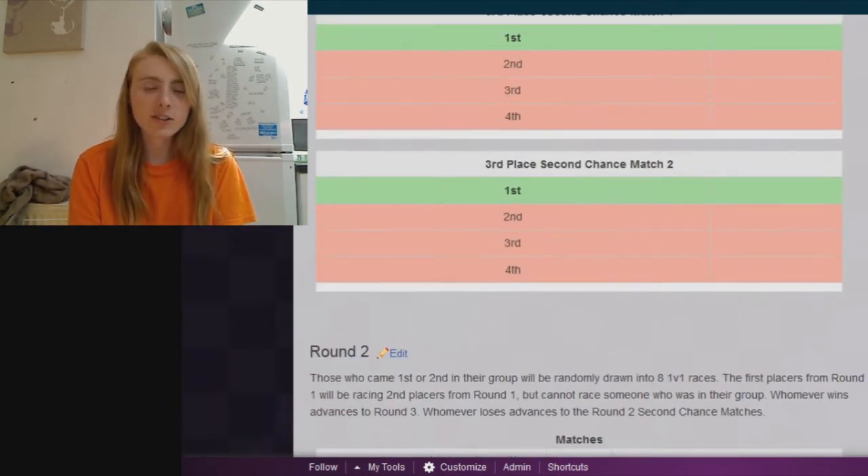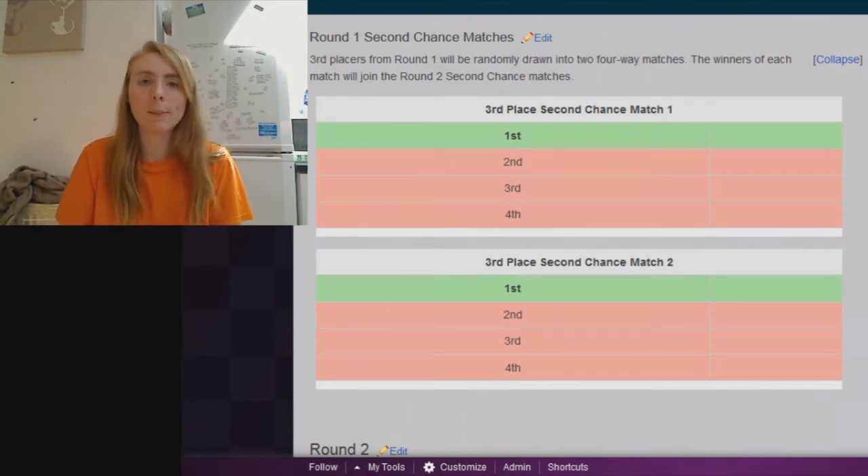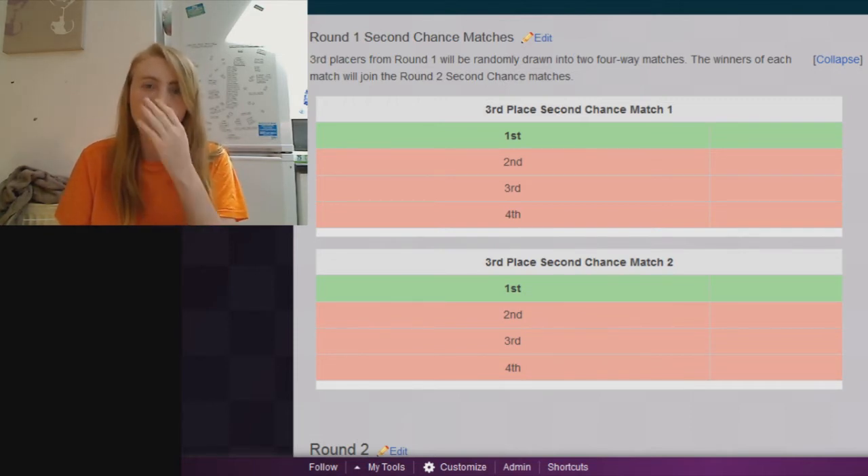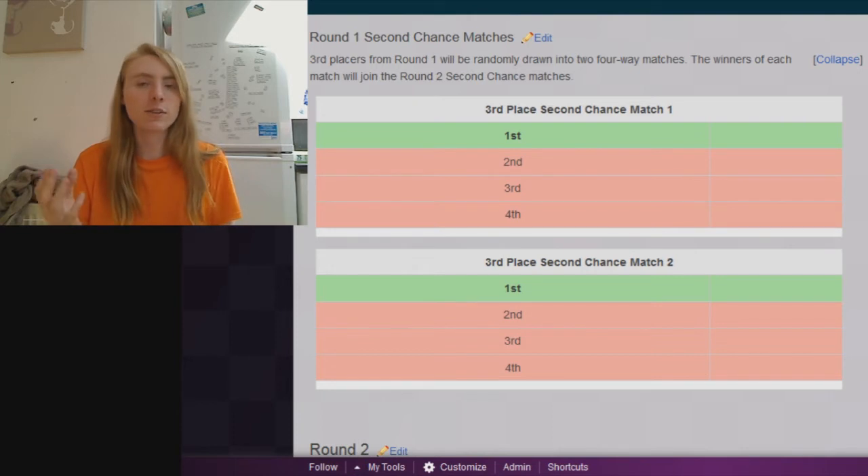I'll go over the third place second chance matches first. Every group has a third placer, and so that means it'll be eight third places. On Monday when I do the preemptive draw for round two, it'll be the kind of draw which states group X versus group Y for round two, but it won't actually say the names, because we haven't uploaded all the races yet. In this draw we will also have two groups of four drawn of the third places. These groups won't be like the typical round one groups — they won't be individual races, they'll just be one race with four people in it. That race will probably be decided by a random draw.